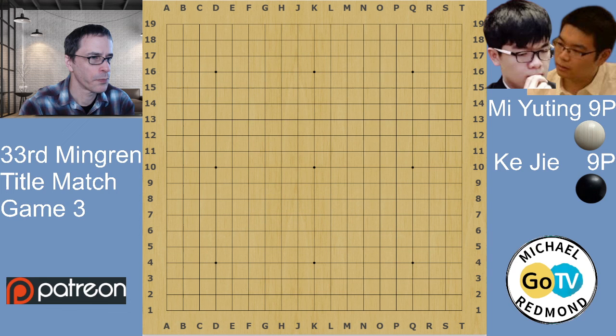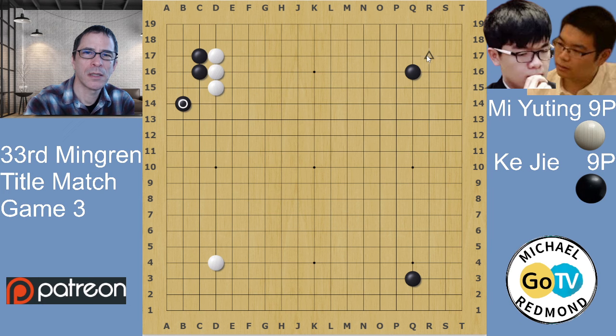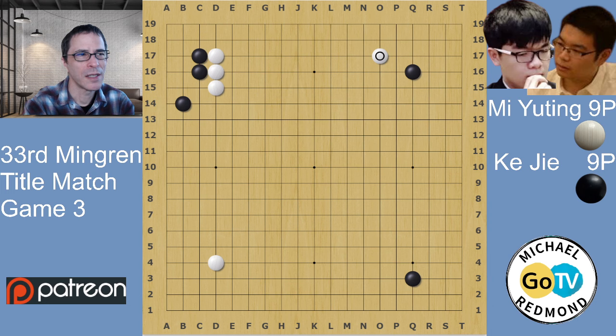This is a similar opening to the first game of this title match, only in that first game the stone was a star point at Q4. In that game, Muting invaded at R17 and played the Muting joseki, which in the West is called the flying daggers - it's a joseki which is supposed to be Muting's specialty. KJ was setting a trap with a plan for that move, which eventually worked out fairly well for him. He gained an advantage in the continuation of the fight in the top right corner, so I found it interesting that Muting avoided that here.